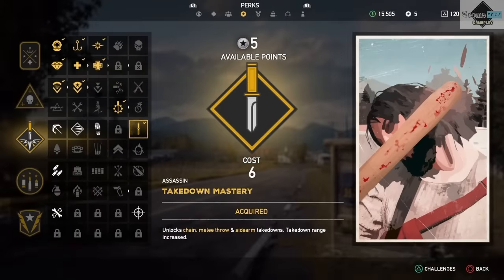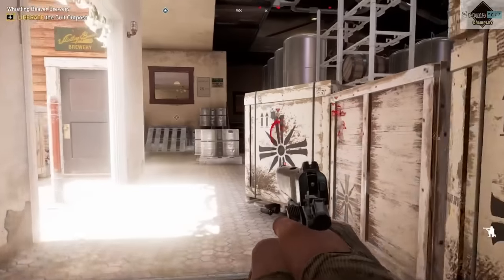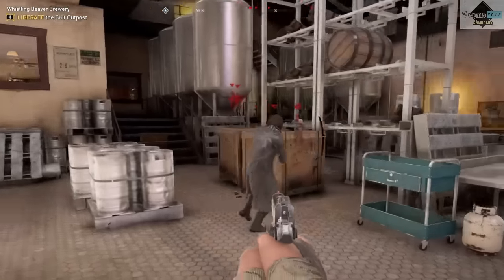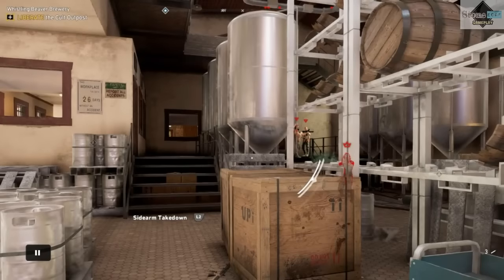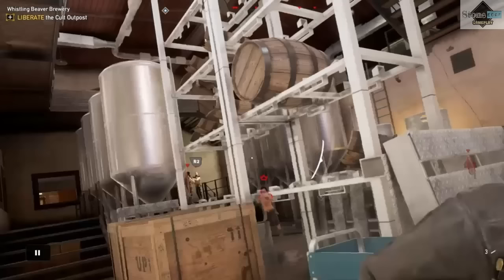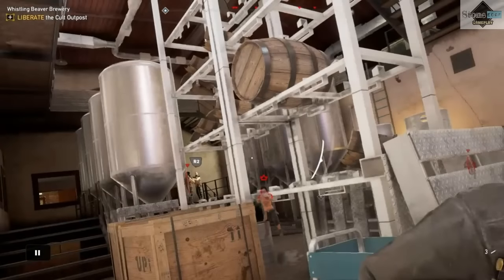So to begin, make sure you have the takedown mastery perk for six points. Then once you're within range, perform a regular takedown with R3 — or whatever the PC and Xbox equivalent is — and then you'll see sidearm takedown, so press and hold L2, and from there all you do is hit R2. And I'm going to quickly take out these three guys right now.